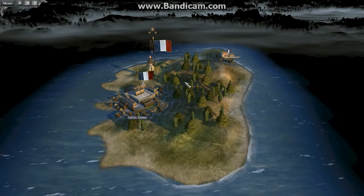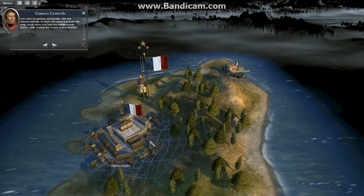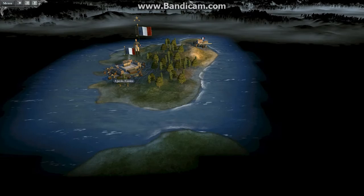Let's start by getting comfortable with the camera controls. To move the camera around the map, simply press and hold the middle mouse button while moving the mouse in any direction. You can also zoom in and out of the campaign map by rolling the middle mouse button back and forth.